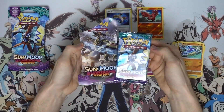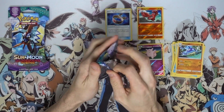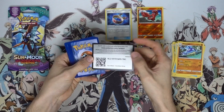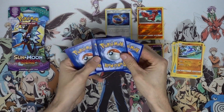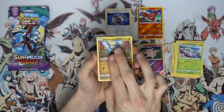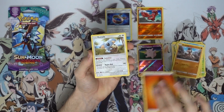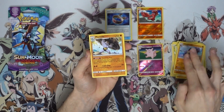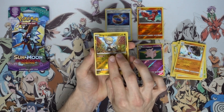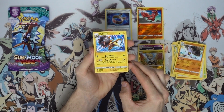Alright, next pack here — we got the Kommo-o blister with the Tapu Coco pack art. So when are we going to get our first hit? The choice band is probably our highlight pull of the opening so far, but can we step it up a notch? We've got a Wimpod, a Jangmo-o, Wishiwashi, Delibird, a Mudbray, fire energy, Komala, Gliscor, a Machoke, and Jangmo-o as the reverse holo common. Pretty mediocre. And behind this one we've got a Heliolisk regular rare — 100 HP with Quick Attack and Raging Thunder.